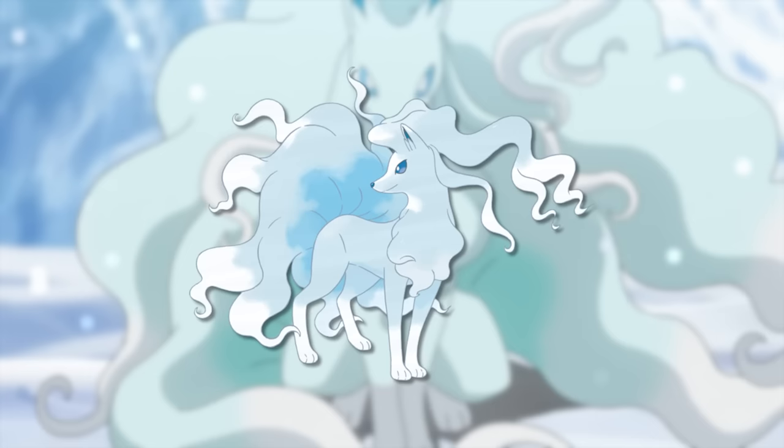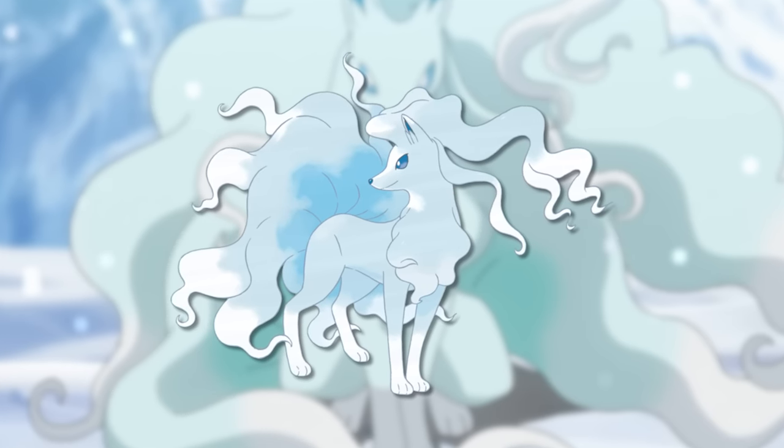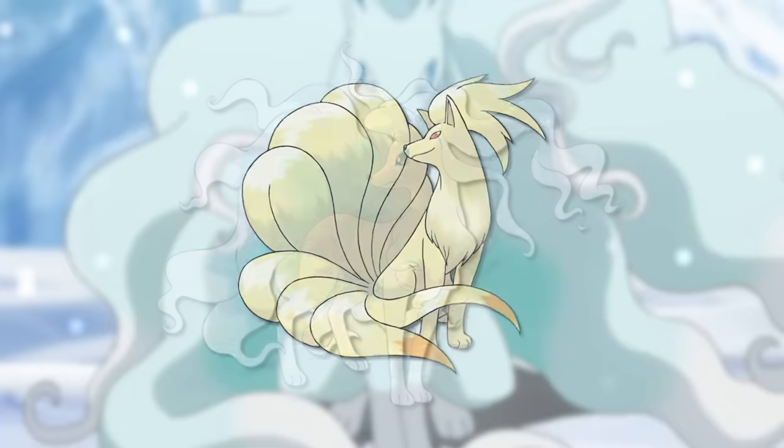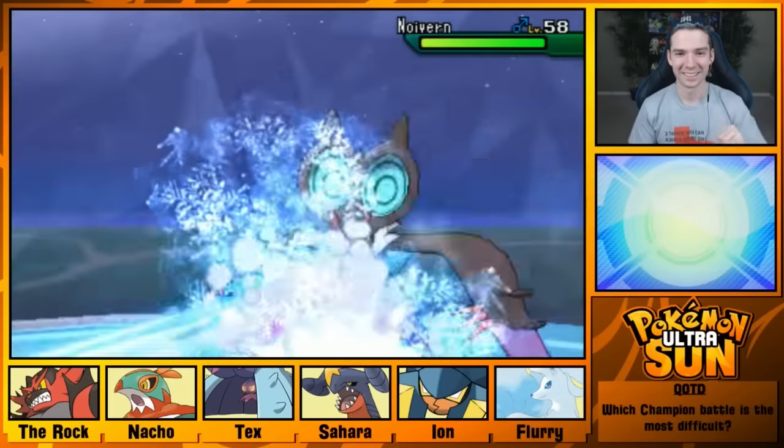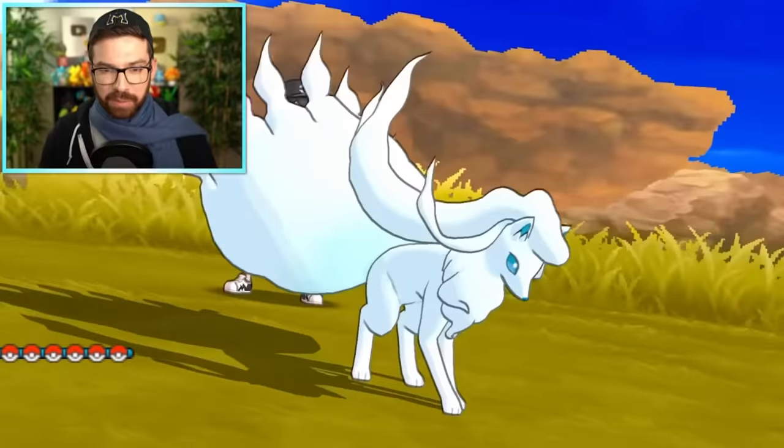My favorite fairy type is Alolan Ninetales. There aren't many fairy types I love, or even like at all, but I adore this Pokemon. I never really cared for Kantonian Ninetales, but Alolan Ninetales is majestic and cute and very fun to use in battle. It was on my Ultra Sun team, and once I had it on my team in my ice-only playthrough last year, things got a lot easier. It was my favorite regional form when introduced and nothing's topped it since. My only fairy type honorable mention is Grimmsnarl. There aren't many fairy types I like, but I like Grimmsnarl because it's ugly — it breaks the traditional mold of fairy types being cute or pretty. Grimmsnarl is kinda nasty, mean, and scary looking, yet it's still a fairy type, and I think that's awesome.